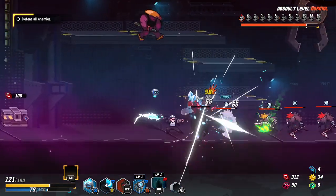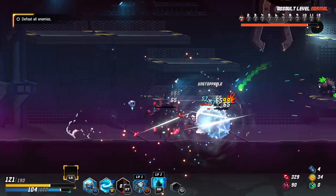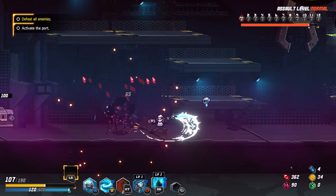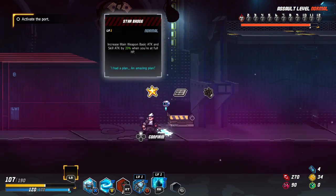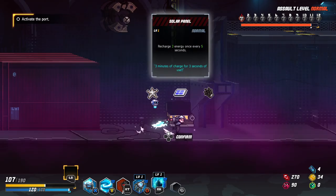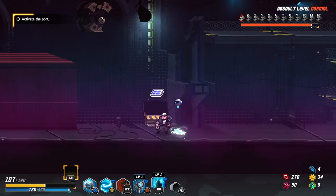You know what, in case this is the boss room — yeah, let's actually start opening up chests right now. Increase main weapon basic attacks and skill attack by 20% if you're at full HP — never happening. Energy regen when not hitting an enemy, there's a chance to get some. Let's get some energy regen, just so we have a baseline energy regen.